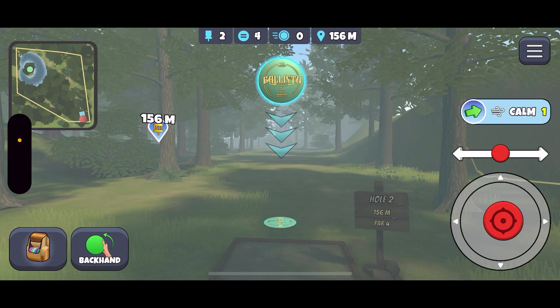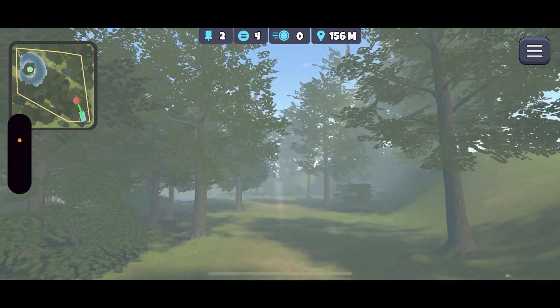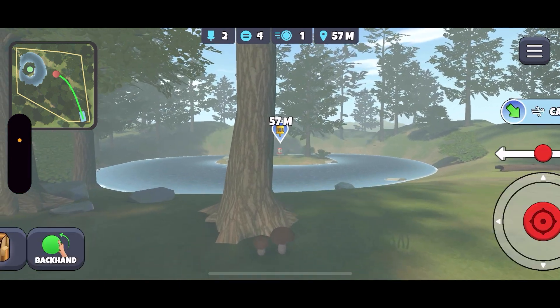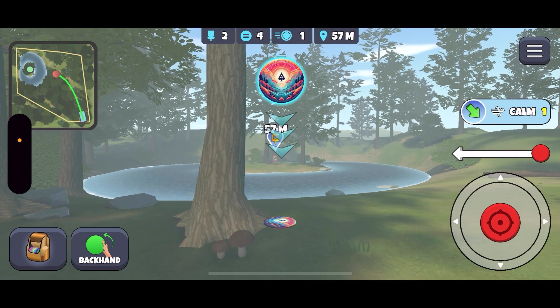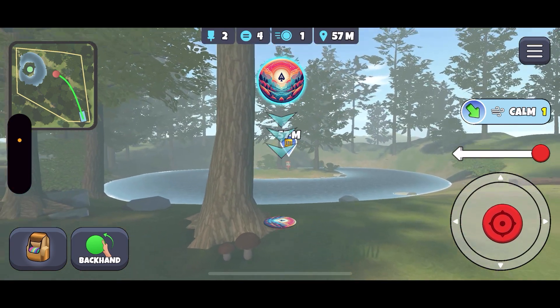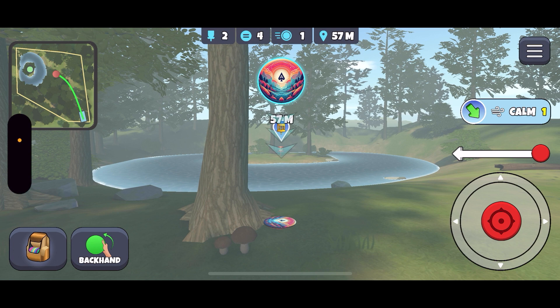I'm going to aim roughly straight down the fairway, give it a disc's worth of hyzer. That's turned inside a lot — not what I intended. You can see that log off to the right, that's where I want it to be. Because now if I miss the basket I'm going to go straight into the water behind it, whereas if I was nestled up against that log, the tree would give somewhat of a backstop behind the basket.